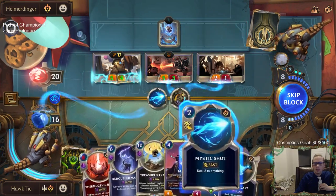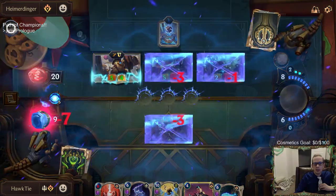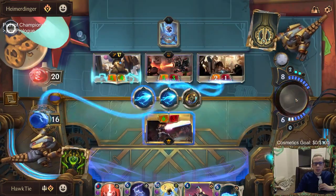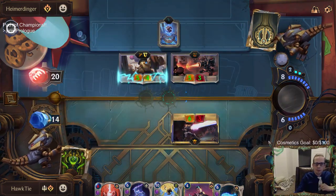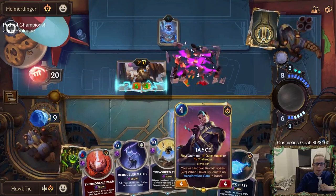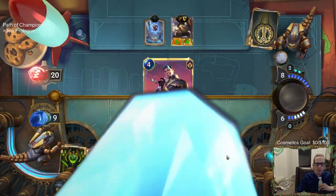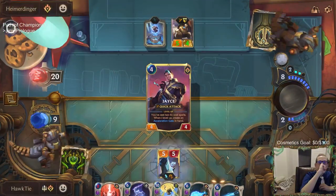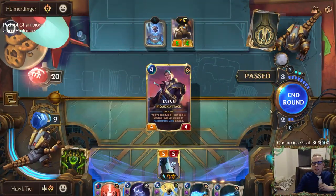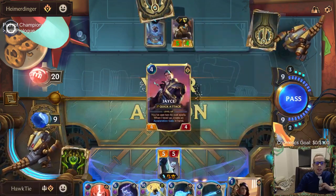Wow, they are very aggro. We're down to 9 health. But Jace will save the day! Jace seems bugged — or Jace is just going to sit here?